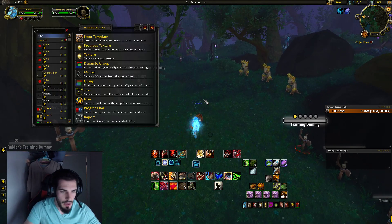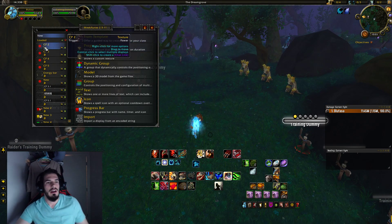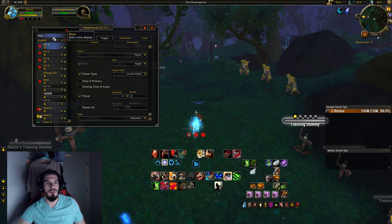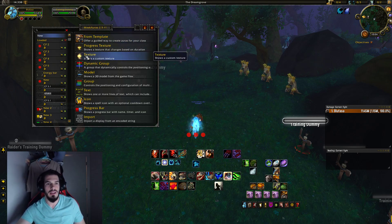Let me get in here. We're gonna open up WeakAuras — as you can see I've got my combo points set up. I'm going to create a brand new one. We're gonna go to Textures.